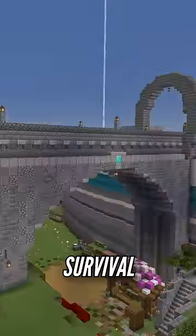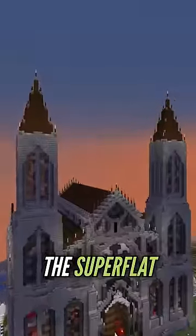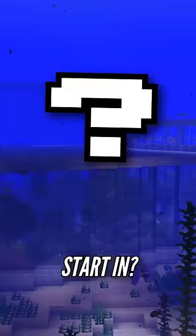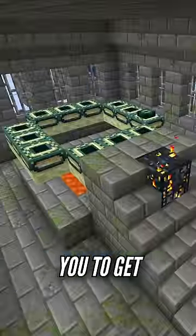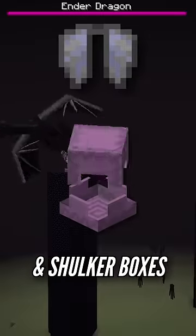I have an insane 10-year-old superflat survival world and I think you should try out the superflat challenge too. But what version should you start it? Well, in 1.18.2 superflat worlds generate with strongholds, which allows you to get to the End and get stuff like elytras and shulker boxes.